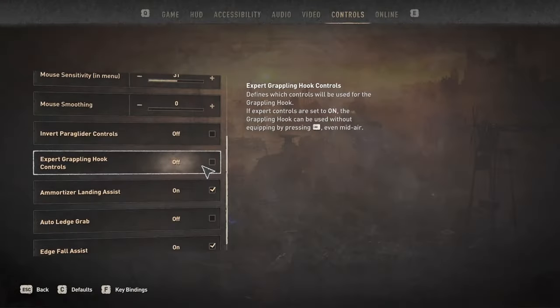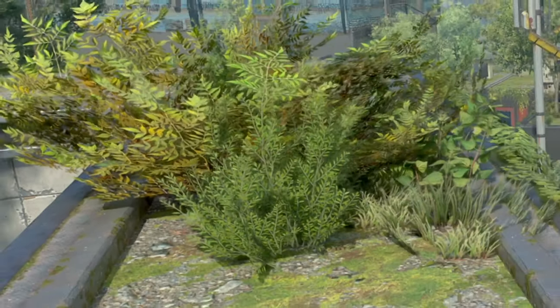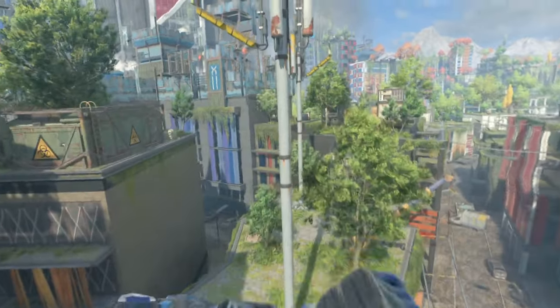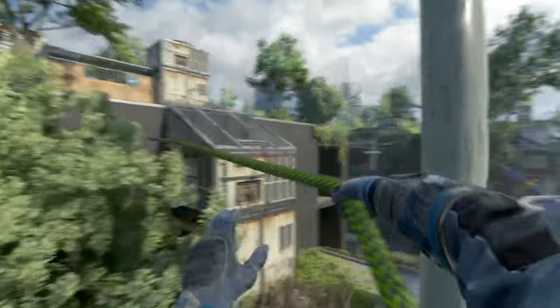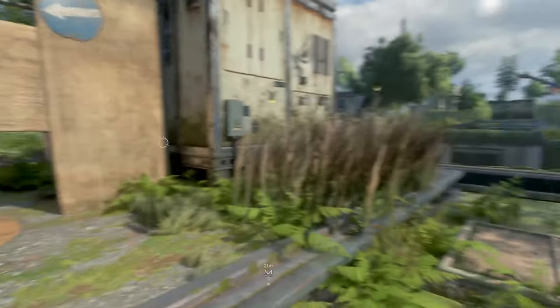The Expert Grappling setting is one that can be toggled on and off. This setting allows you to set up a separate key binding for the grappling hook, so you don't have to rely on having the grappling hook equipped in your inventory. Instead, you can use another key binding to trigger it. If you're someone who constantly uses throwables such as grenades and mines, this makes it so much easier to use your grappling hook.